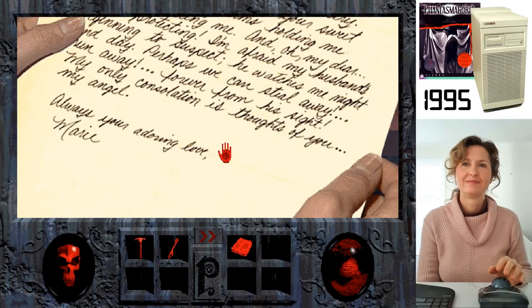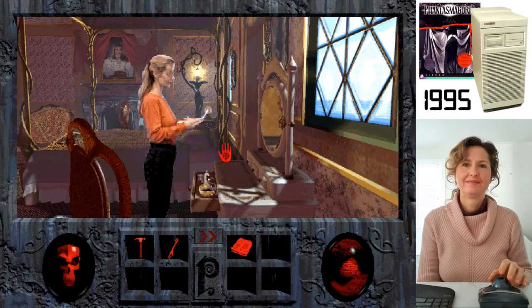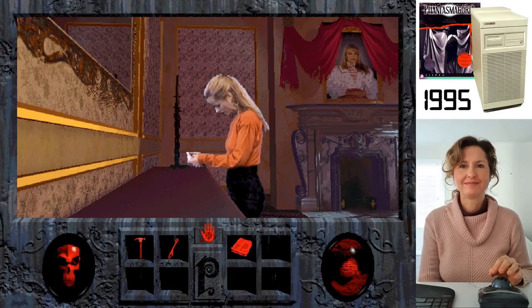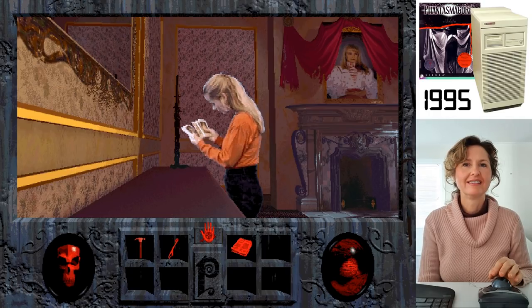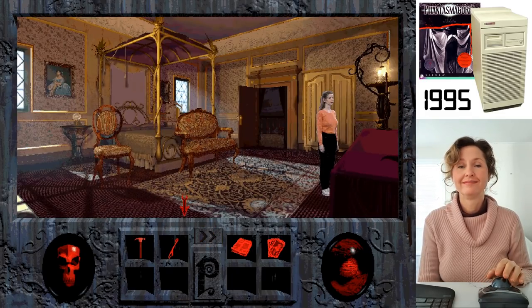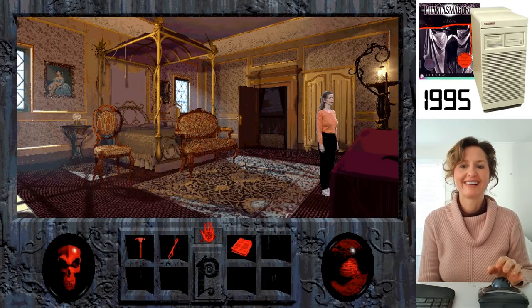There's a drawer — a letter inside. Reading it aloud: 'My dearest Gaston, I can't wait to see you, my angel. It's been far too long. Let's take a few moments during Zoltan's party next week — we'll meet in the gazebo away from all the revelry. I'm afraid my husband is beginning to suspect. He watches me night and day. Perhaps we can steal away forever. Always your adoring love, Marie.' And that was just left with the house. There's also a deck of tarot cards.